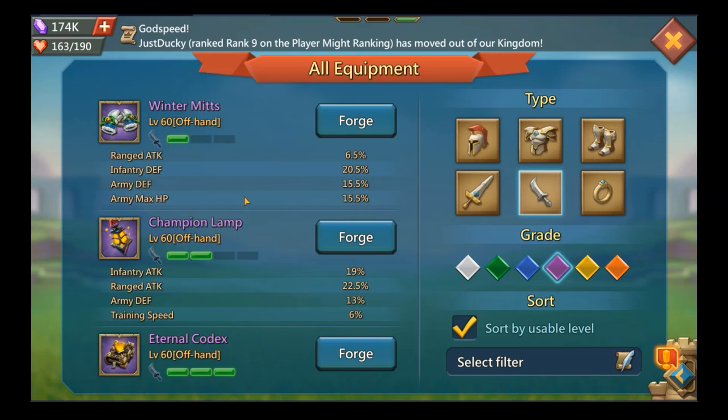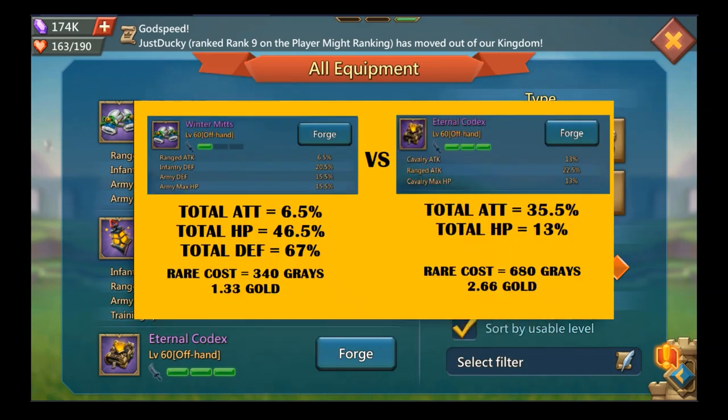Let's bring up the comparison chart. The first comparison is the Eternal Codex, which is what people often argue about: should I do the Winter Myth or the Eternal Codex? Both are level 60 and really the only options you should be building with the rares you have. When you look at the stats difference, you get a lot more attack from the Eternal Codex and a lot less HP and defense. The 67% total defense from the Winter Myths — using my ratio of about 5-to-1 — equates to roughly 13% total attack.